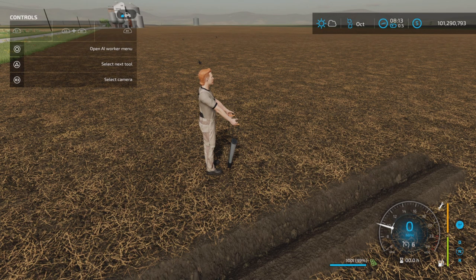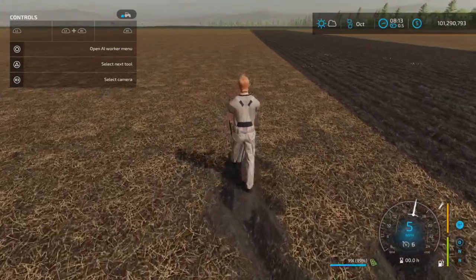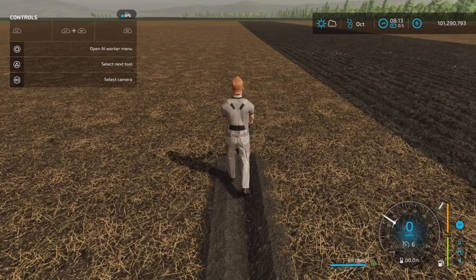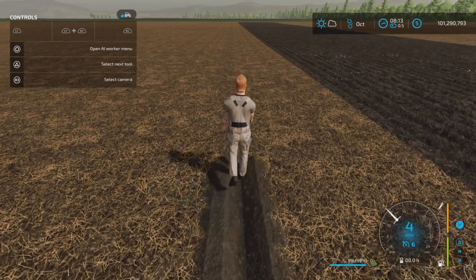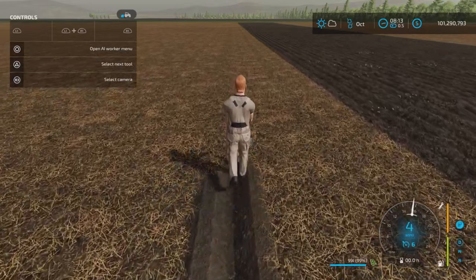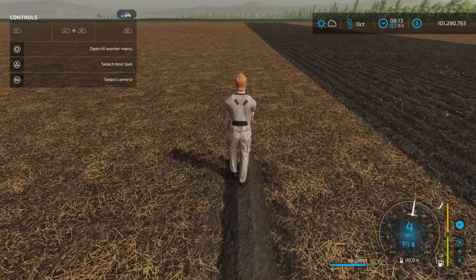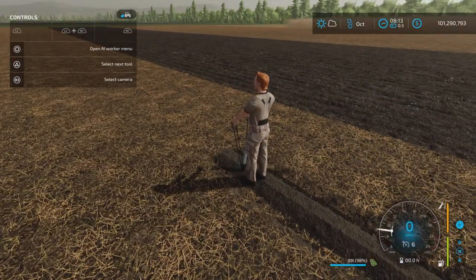Now right trigger moves forward and there we go — we are planting soybeans. It does not have a hire worker function. You can set the cruise control though, and it just automatically walks forward at around four or five miles per hour.